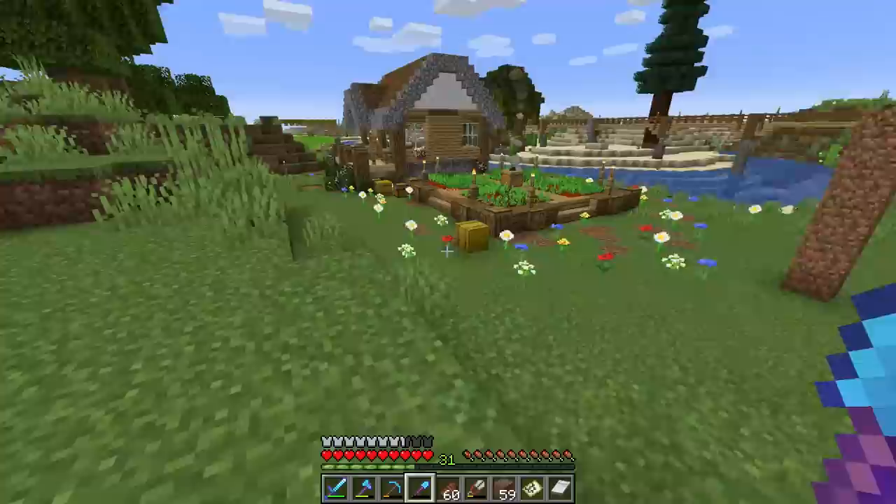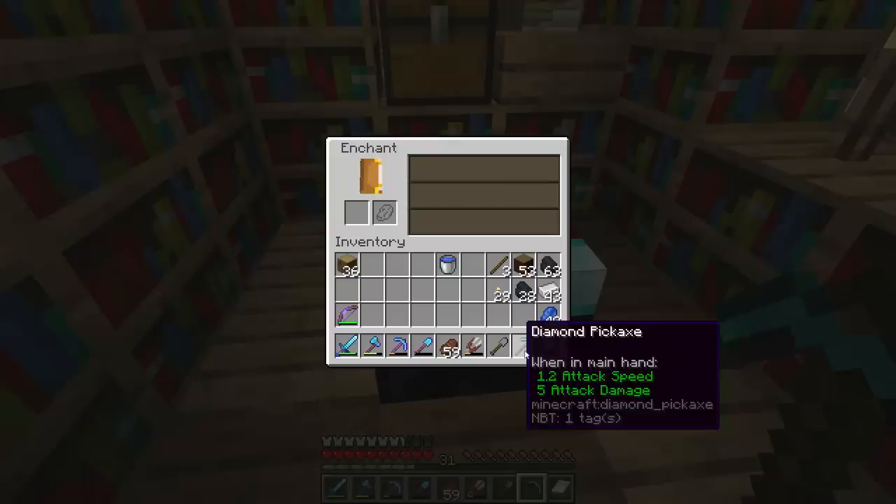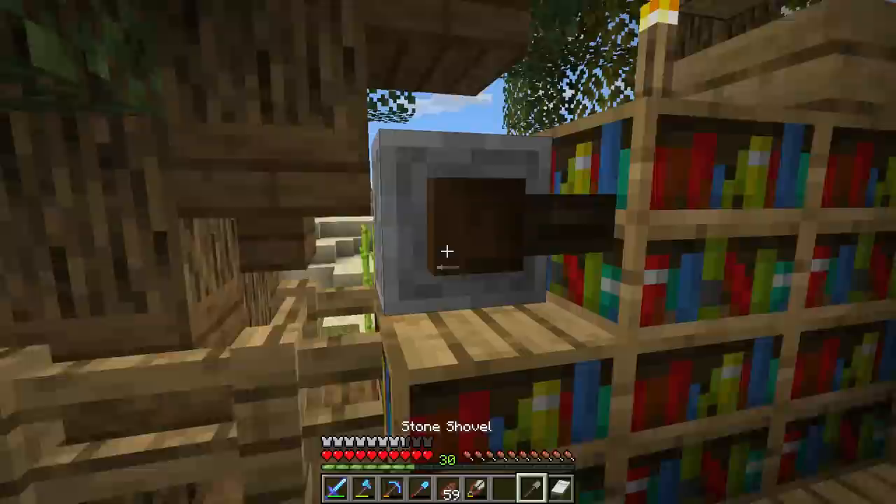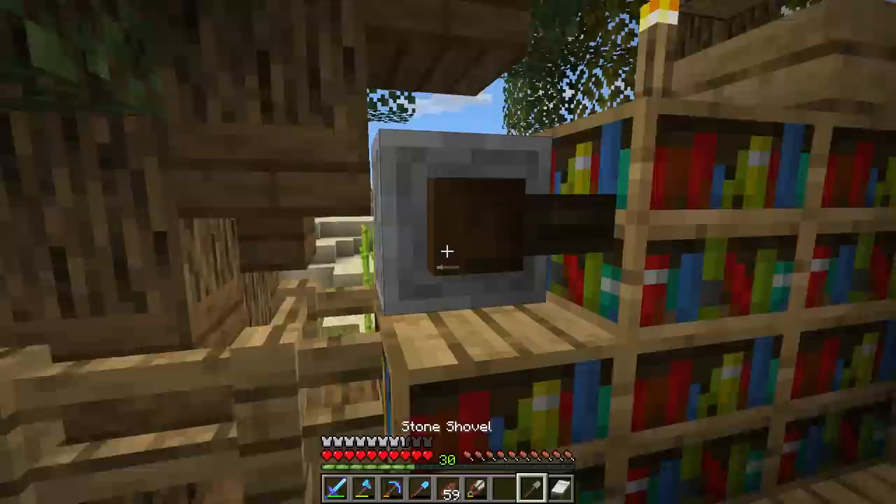We've got 31 levels again — let's try our hand at a Fortune 3 pickaxe. What are we going to get? Unbreaking 3. Let's roll that over once — Efficiency 4. That is not it. We're waiting until we get Fortune 3 on that diamond pickaxe. Thanks, stone shovel, for your help, but no luck today.